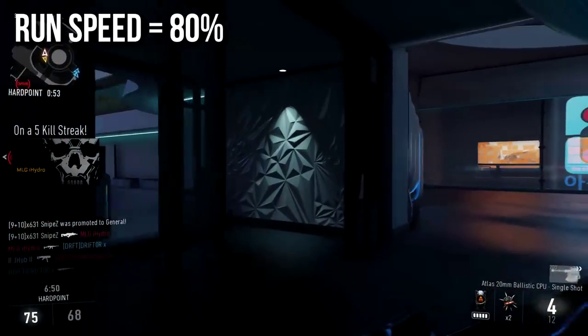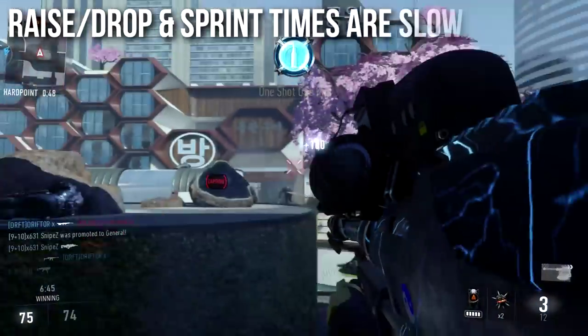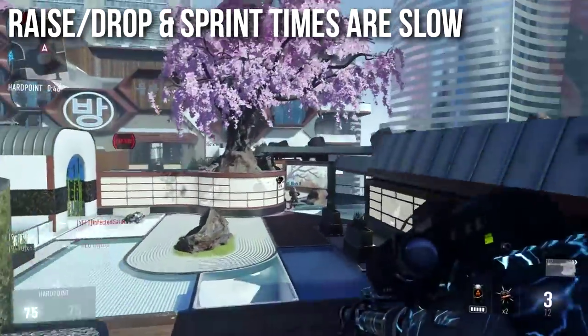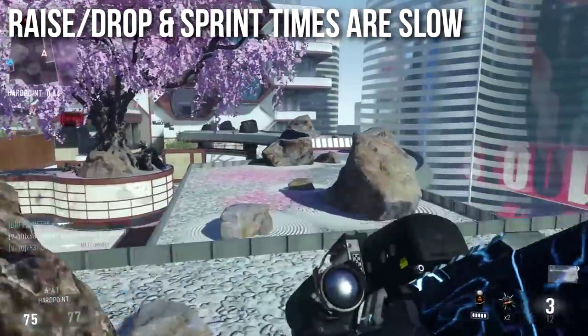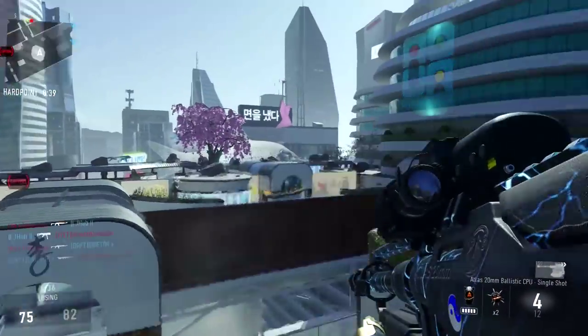Run speed is 80%, which should not be surprising considering the size of the gun. The raise, drop, and sprint-in and sprint-out times are quite slow — one of probably the slowest among the sniper rifles. It just does not handle well, and again, because in real life it's like a hundred-pound gun, it should not handle well.